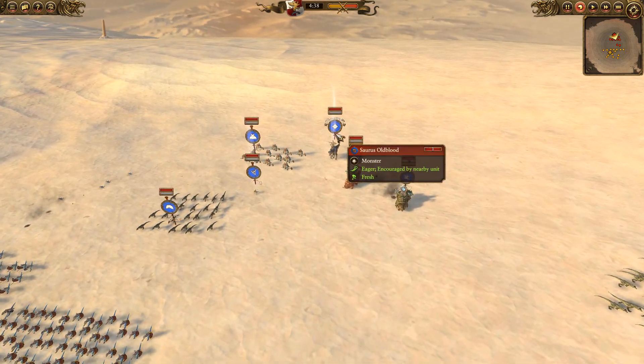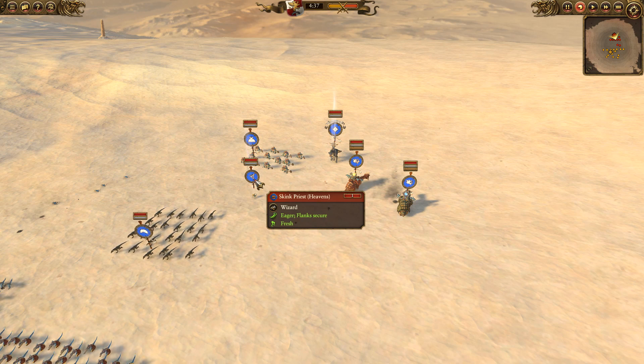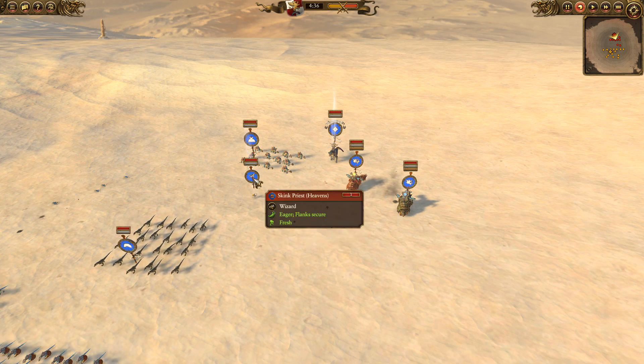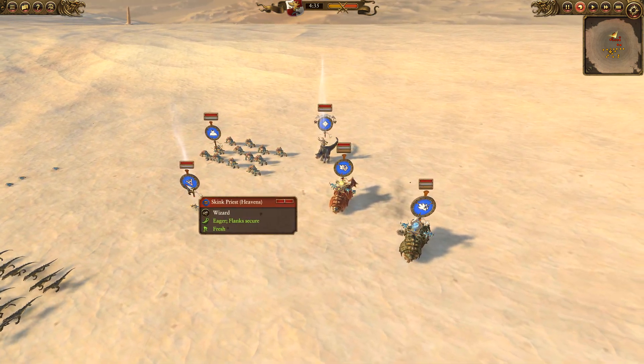Over here he's got a Saurus Oldblood, who's going to be my first target for the Luminarch. Though actually he probably should have gone with the Skink Priest of Heavens, because you can basically kill him in one or two hits - probably a nicer target. A little harder to hit, but they don't tend to run their Wizards around too much, so he won't be a moving target. Probably should have aimed for him nice and early.